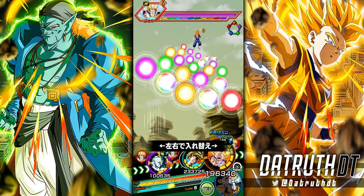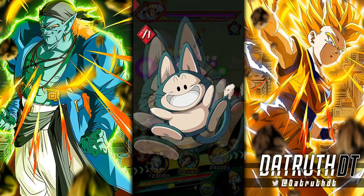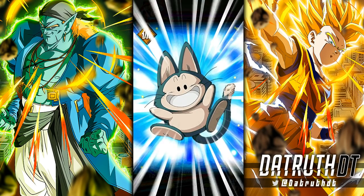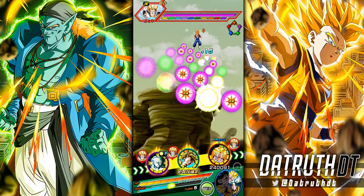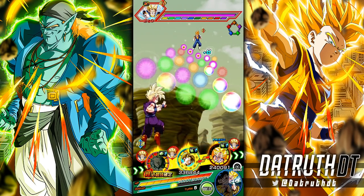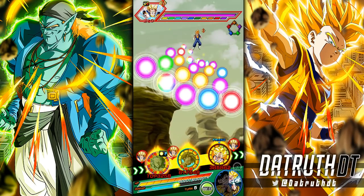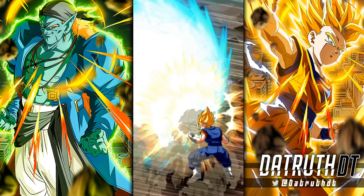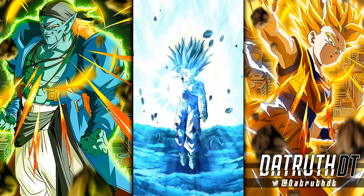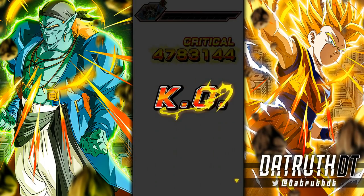I think INT Super Saiyan 2 Gohan would be fine if he was also a rainbow orb changer. I'm going to do orb changing on this turn without support. I want to get 15 orbs with TEQ Gohan to see the damage level. I think TEQ Gohan should be superior defensively at 15 orbs because of 7% defense per orb — the better the situation, the more TEQ Gohan starts to look superior.